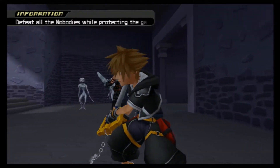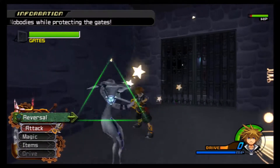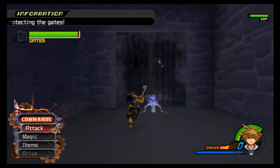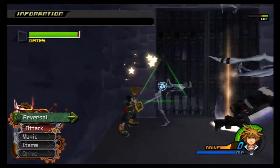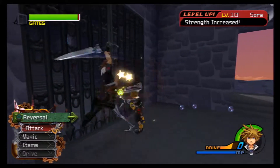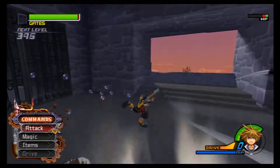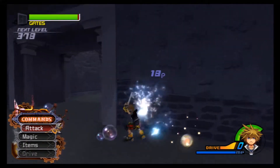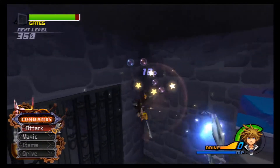So here we have something that's new to this game — objective fights. What we need to do in here is take out all these nobodies while protecting the gate at the same time. If the gate's health bar goes down to zero it's going to be a game over, so you need to make sure that doesn't happen. Luckily we have Leon to assist us and we also have the town's defense system, so this isn't really a difficult battle.